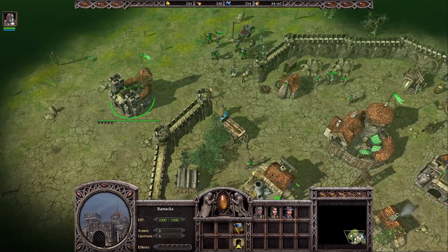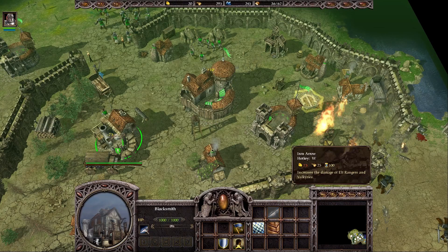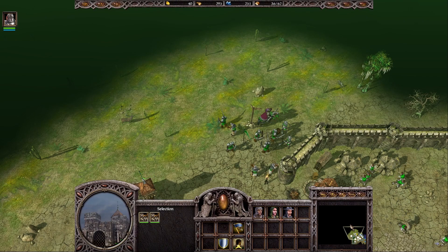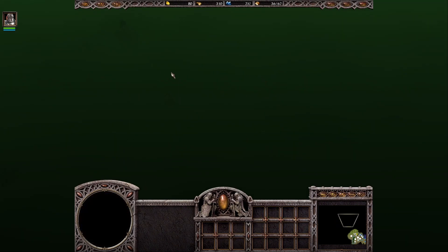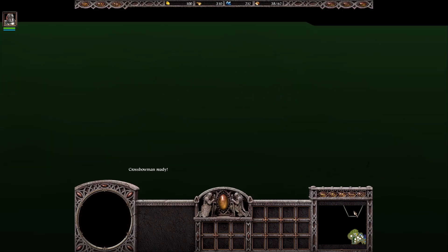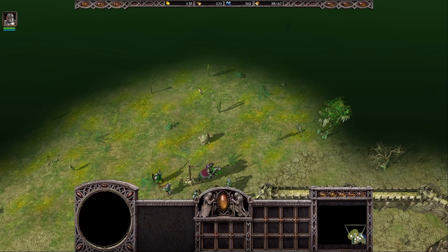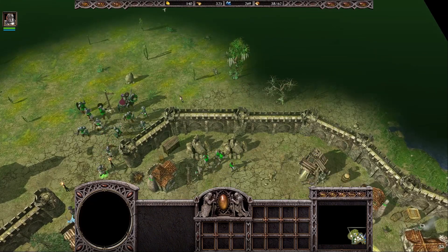Right now I have quite a lot of resources so I can spam even more units and upgrade them. There are two enemy bases: one is a smaller one where we can also build an expansion, and then there's a second one which is a little bit stronger and harder to defeat. But we'll already have the expansion by the time we attack the second town, so we'll have even more resources and soldiers.